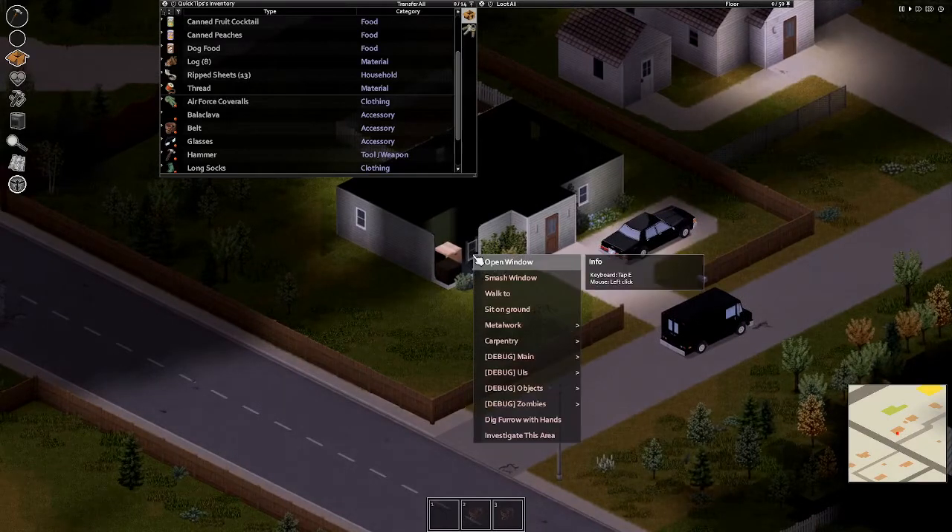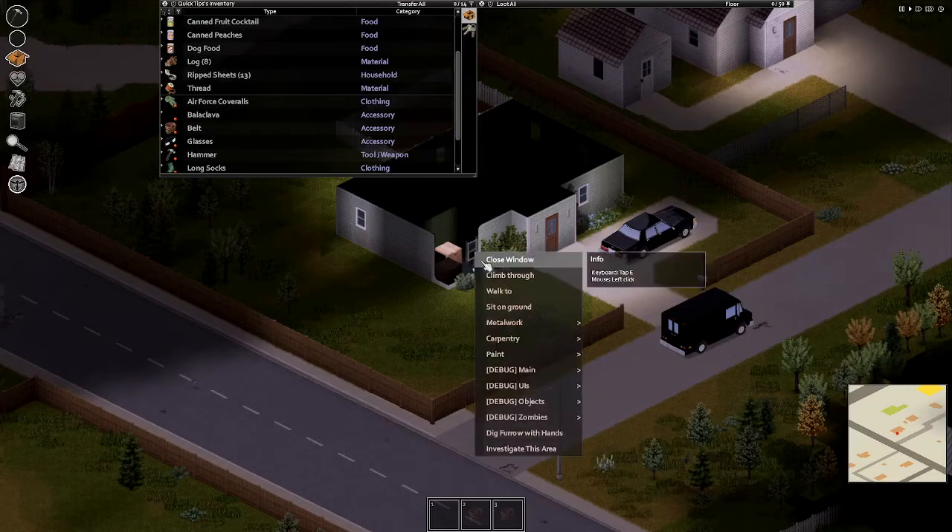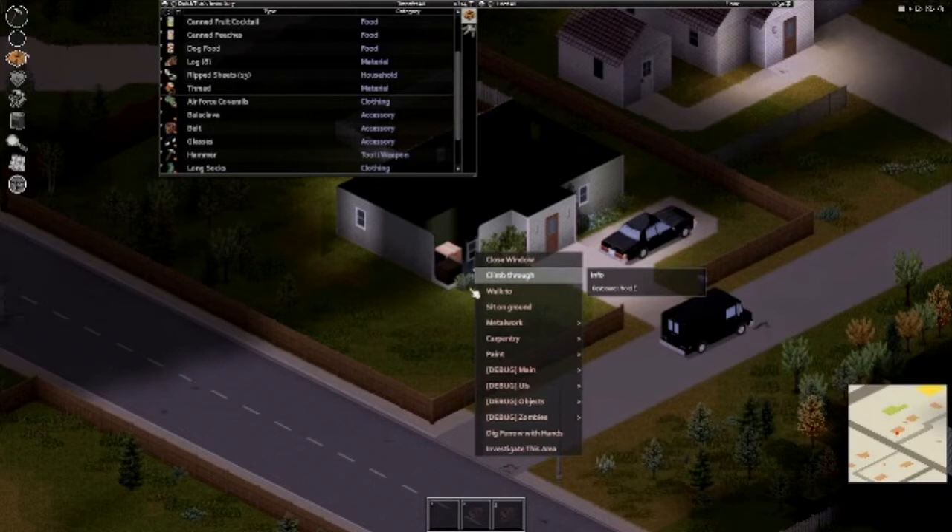Luckily, this one's open, so I hit E to check to see if it's open, but then I hit E — which is your action key — and it closes again. So how do I actually get through the window? If you look here and it says 'climb through', you can right click and climb through, but you can also just hold E.